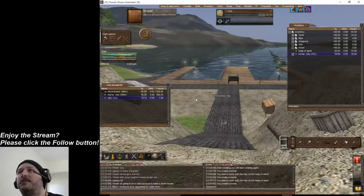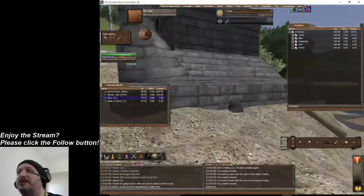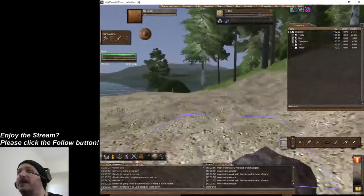Now you have your mortar made. You're gonna need your bricks — you just use a chisel on a rock and you have a brick. Now we're going to lay our foundation for our house.